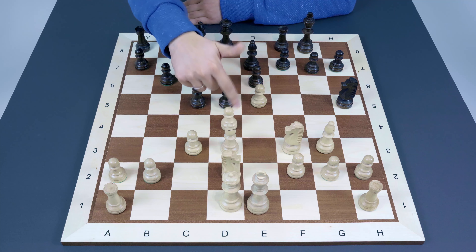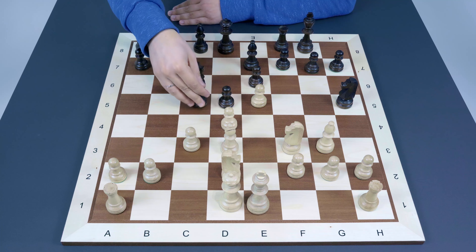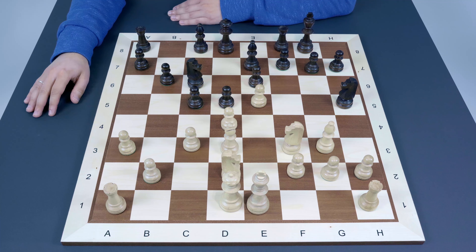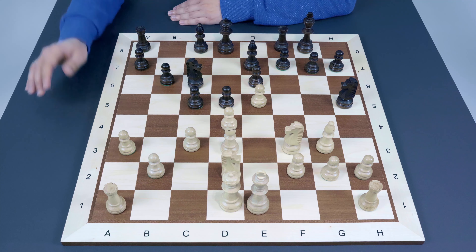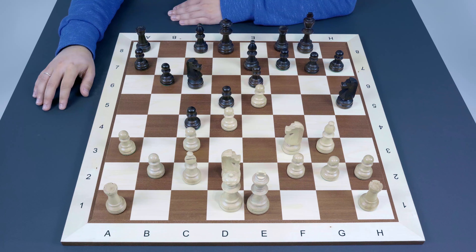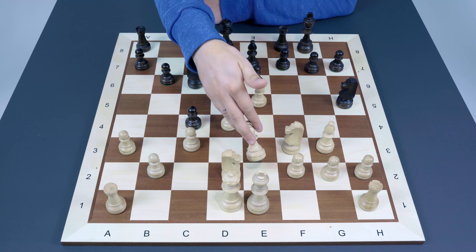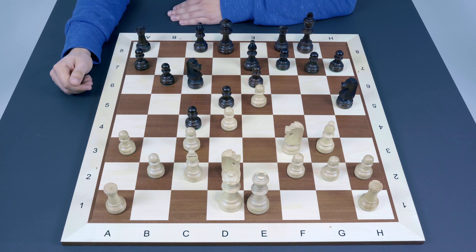One option typical for the French Defense: Black may consider taking on d4, and after cxd4 the knight may go to b4 with subsequent Ba6, which is not good for White. That's why one logical option is a3 to control that square and intend b4, just like in French Defense. Playing c4 here would not be correct because in the French, if the bishop is on f1 or e2 White has problems activating it, whereas here it is already on a good diagonal attacking h7. So c4 doesn't make sense and this bishop becomes super passive.